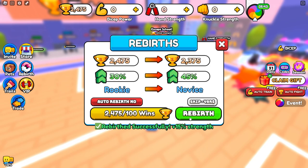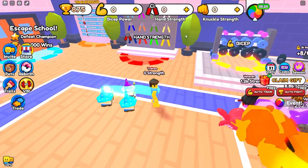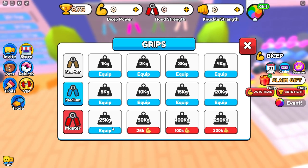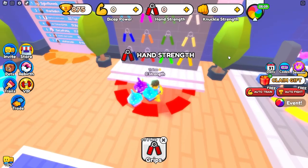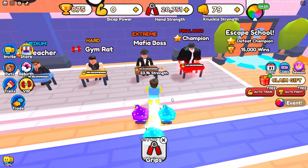We rebirth five times, so we now have a 75% boost as well. By the way, what the rebirth does is it just resets your strength — you still keep your pets and all your wins. The only thing that resets is your strength. But you can still get more strength pretty easily, because whenever you rebirth your weights still stay unlocked. So I need like 10,000 strength to use this one, but I can already use it again because it stays unlocked even while I have zero strength.